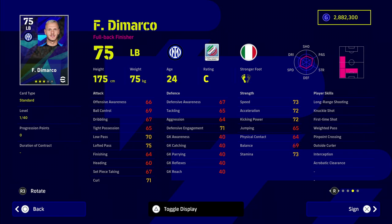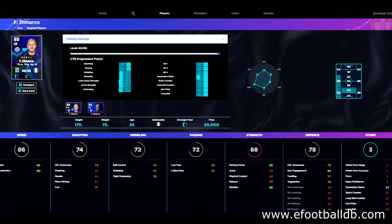Next up we have De Marco as our left back — he is 29,000 GP. We're trying to get a squad that we don't want spending too much money on. De Marco is obviously in the Inter Milan premium pack as well, as you'll see with his second edition card. Let me know for future videos if you'd prefer the profile picture with the training settings applied or like the rest of the screenshots in the video.